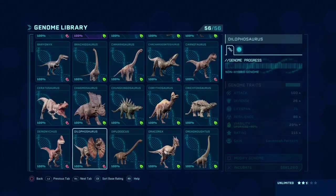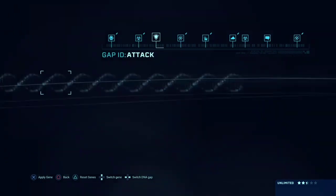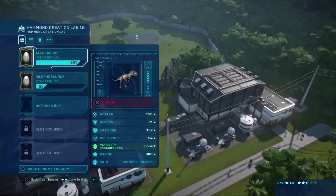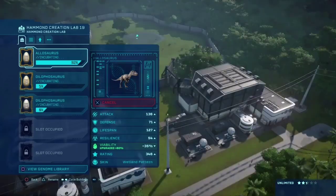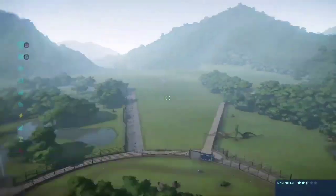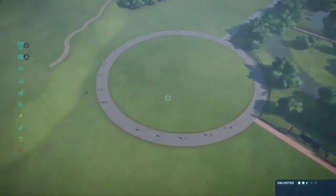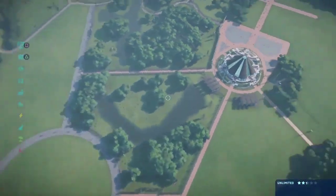Let's take a look at the dilophosaurus — we'll start with the savannah skin. We only need a few of these guys so we don't really need to change anything except the skin. I'm going to make a total of three dilophosauruses — I don't want to overdo it, but I want a good population. The more dinosaurs we have the more laggy the game is going to be. I still need to figure out what to put in this other enclosure.